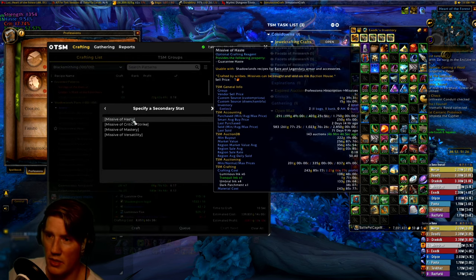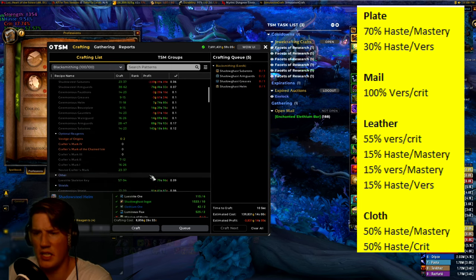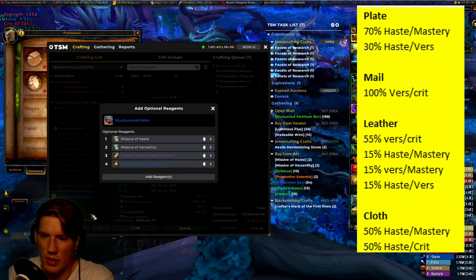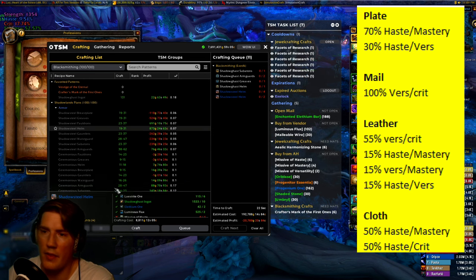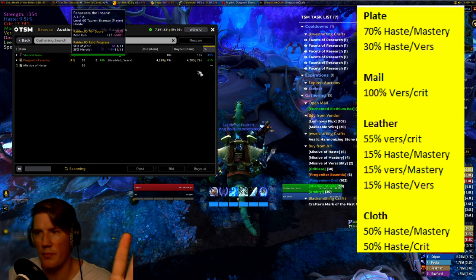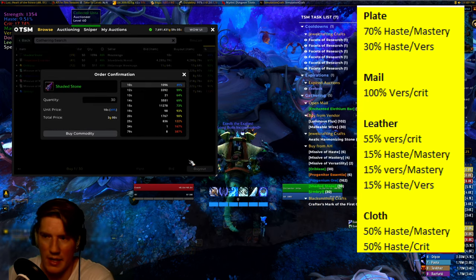I add the missives I want — for plate that's haste/mastery or haste/versatility — and I always use Progenitor Enhancements. I can craft the Aali Carbonizing Stones for 200 gold, so it doesn't change the crafting cost much. I queue up however many I want: generally 70/30 haste/mastery to haste/versatility, so maybe two haste/versatility and four haste/mastery. Then I repeat that for all items, shop for materials using the TSM task list, scan the auction house, and buy missives there. I craft my own Crafter's Marks of the First Ones since those can't be purchased.